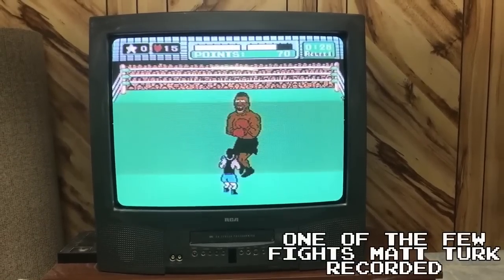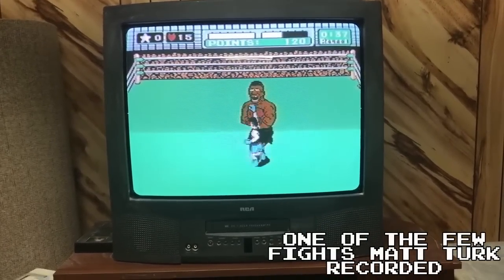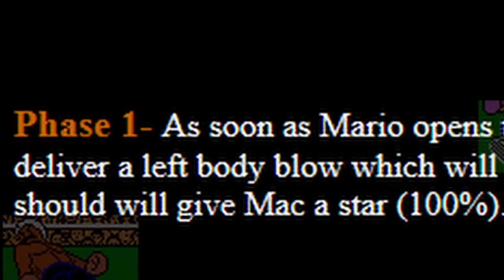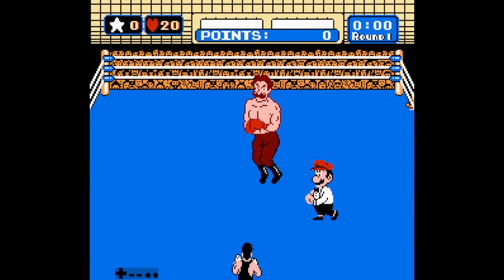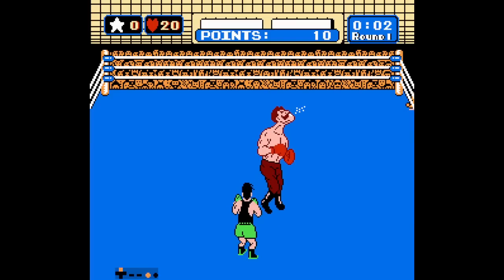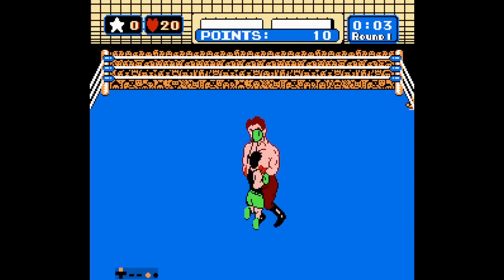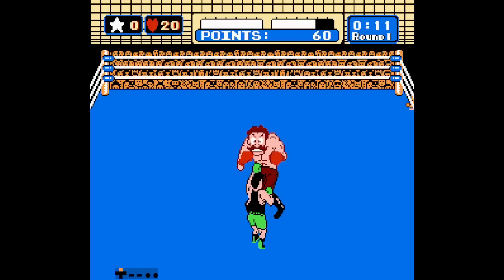Unfortunately, like many other runners during this period, he had the habit of hardly ever recording his fights. However, he was very open with the strategies he used to achieve his times, and we are beginning with a new phase 1 for Von Kaiser. The opening punch remained the same, but after that it's all different. Instead of waiting for the jab, Turk buffered 4 more face punches and then a left gut punch without even waiting.